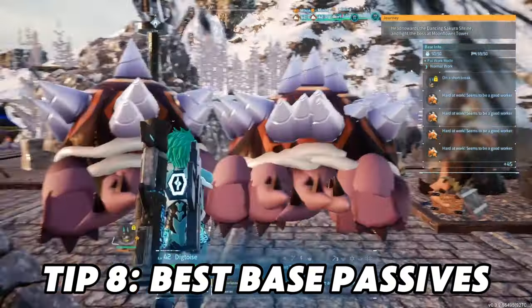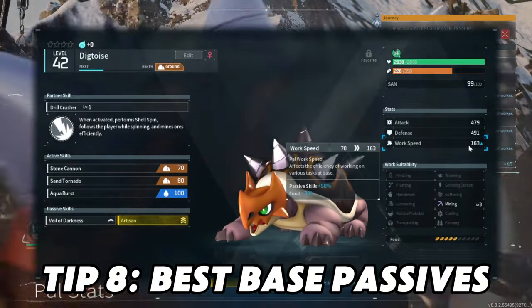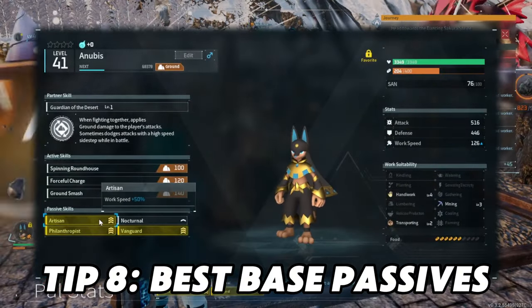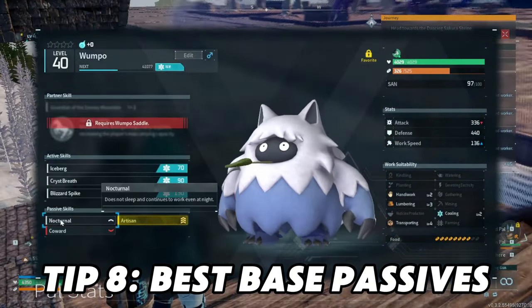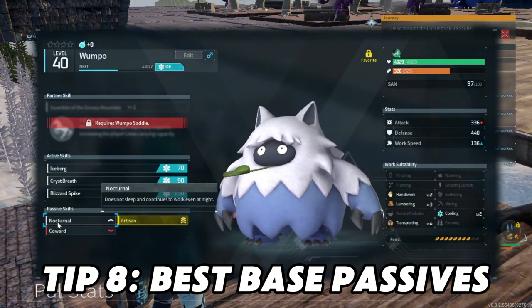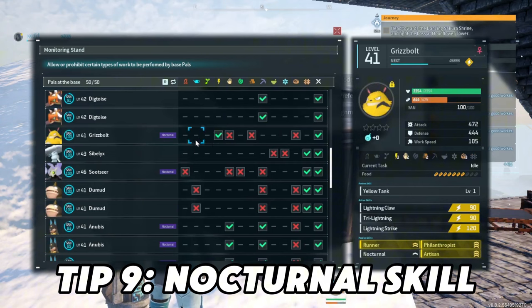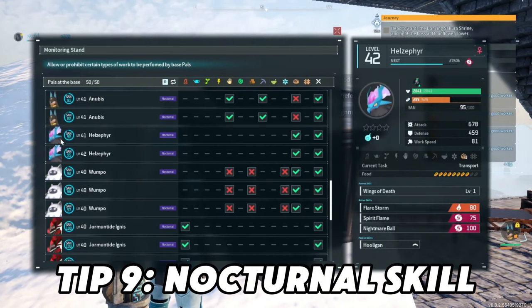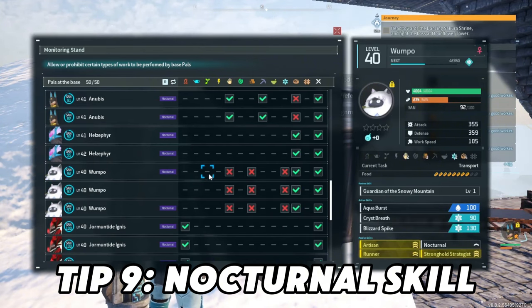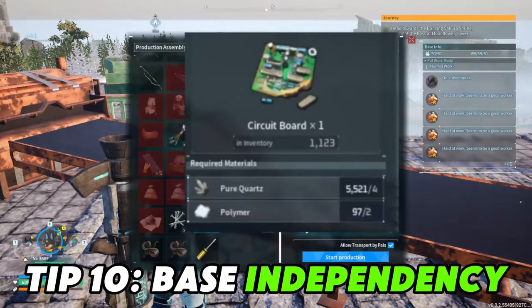Number eight: best base pal passives. You want to get Artisan — Artisan, Artisan, Artisan. Number two is the work speed additionals like Serious and Conceited and whatnot, but get Artisan. It doesn't matter what the sanity passives are, as long as you don't slot in a destructive one. Still on the same topic: the Nocturnal skill. New update — pals who are not dark type, because dark pals innately work during the night, you want to try to breed a Nocturnal trait onto them so they work at night too.